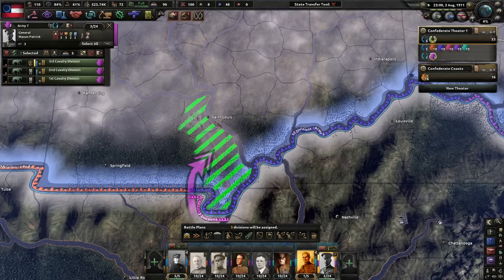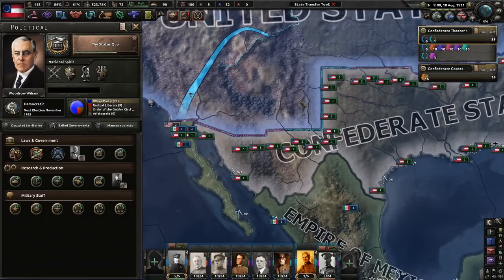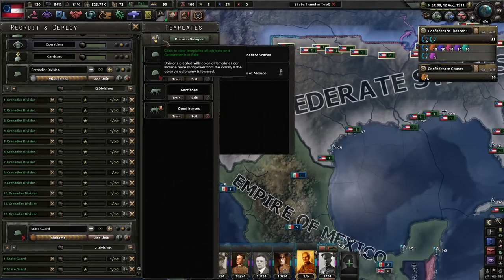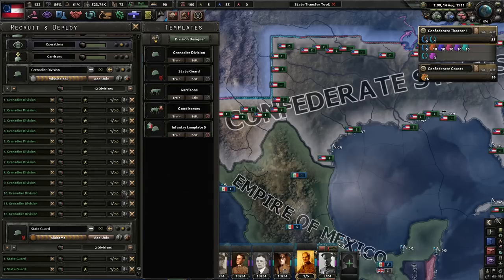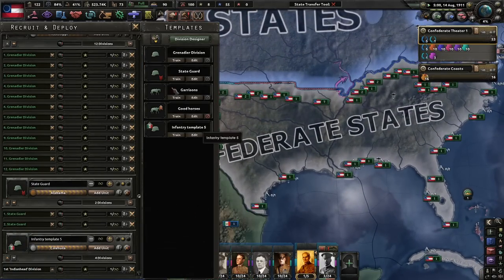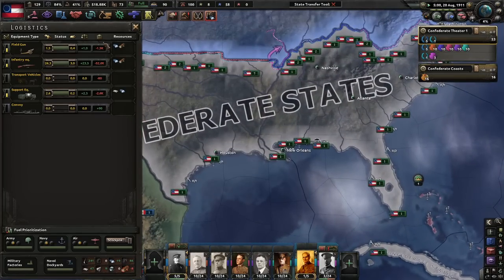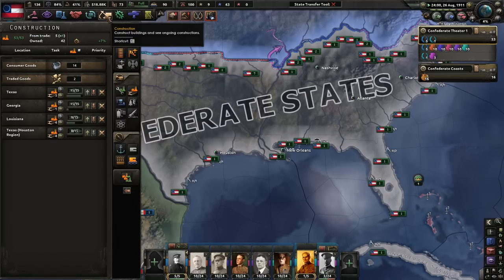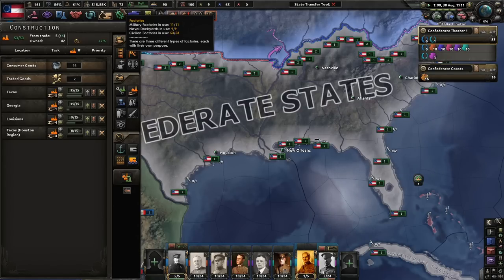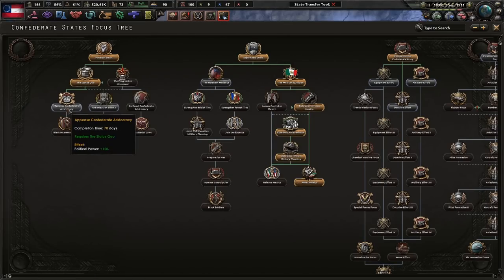St. Louis sounds like a good place. Nation building - gives more stability for 120 days and more democracy. We're just going to lower their autonomy repeatedly and make them go boom. We only have 73 factories - that's pretty darn bad. Not a lot of military factories, such garbage. But we have the status quo - urbanization, appease Confederate aristocracy.